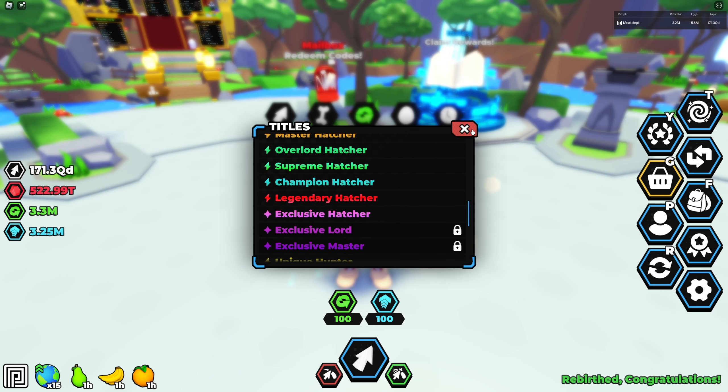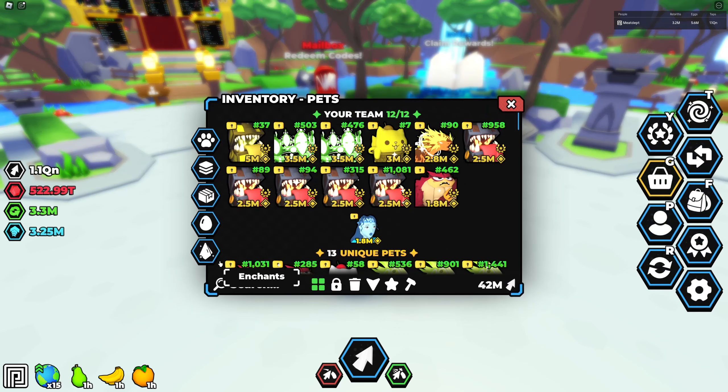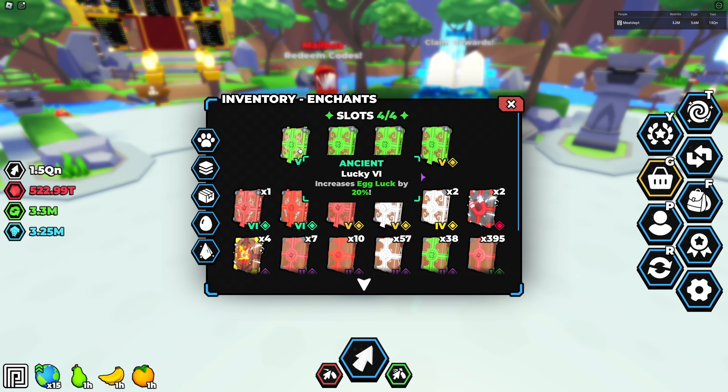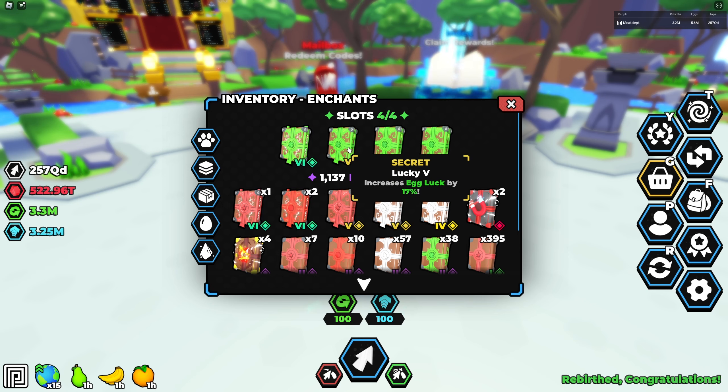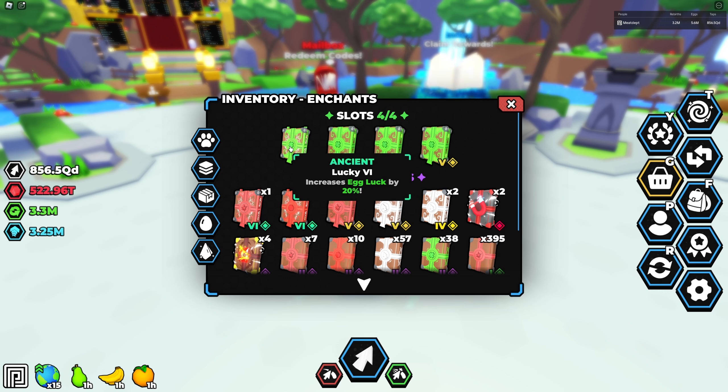Enchants can now go up to tier 6. I did make one — a tier 6 lucky egg luck enchant. It's 20% and it's called ancient rarity. Compare that to a tier 5 which is secret rarity at 17%. So it goes from 17 to 20%, but it takes a lot of enchant books and resources to actually make it happen. That is definitely something you can grind for in the game.